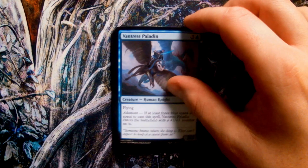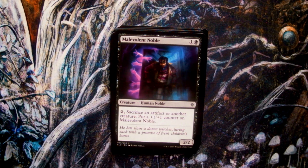Next up we get another art by Randy Vargas in Malevolent Noble. The visual depiction of the nobleman in this art is a clear reference to the French fairy tale of Bluebeard, in which a nobleman marries and then murders a series of maidens and locks their corpses up in a cupboard. The flavour text also gives this tale a Hansel and Gretel-esque spin, swapping out the maidens for witches lured by the promise of children's bones. The considered use of the word 'malevolent' in the card's name tells us this may not be a charitable act on behalf of Bluebeard.